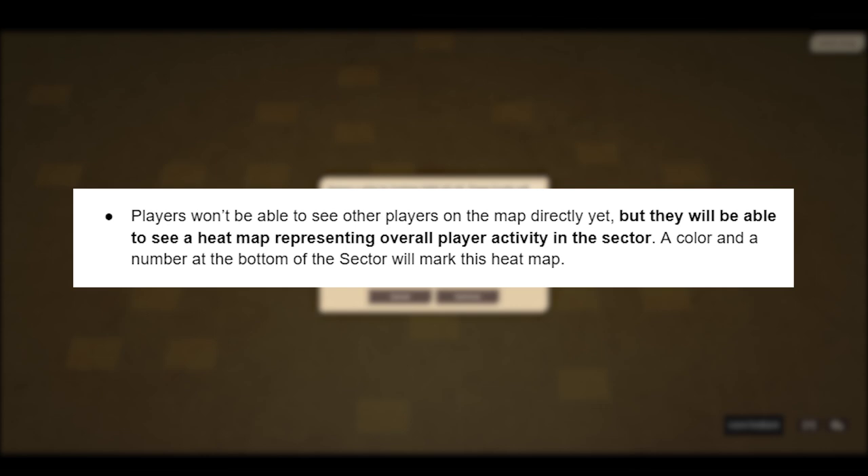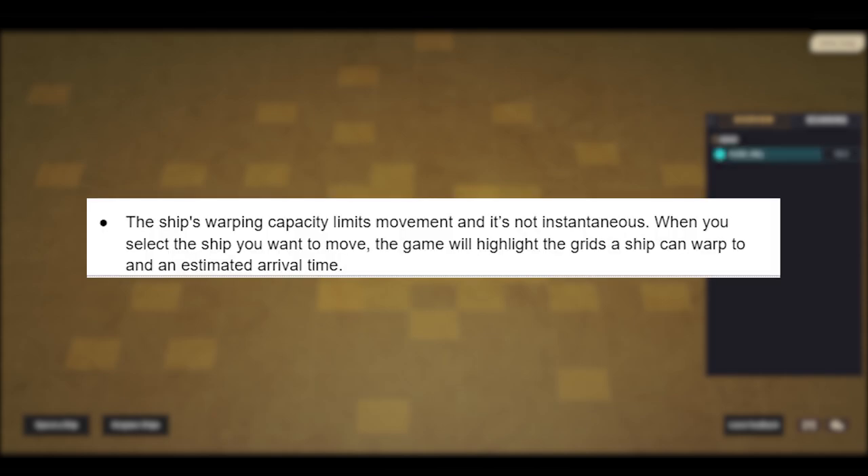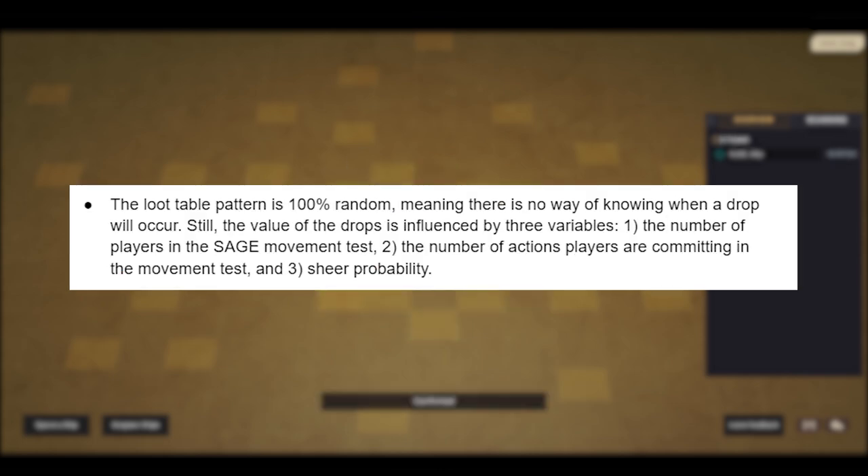Players won't be able to see each other on the map directly, but they will see a heat map representing overall player activity in the sector. A colour and a number at the bottom of the sector will mark this heat map. The ship's warping capacity limits movement and is not instantaneous. When you select the ship you want to move, the game highlights the grids a ship can warp to and an estimated arrival time. Every ship will be able to scan individually with an individual 30-second cooldown. The loot table pattern is 100% random, meaning there is no way of knowing when a drop will occur.